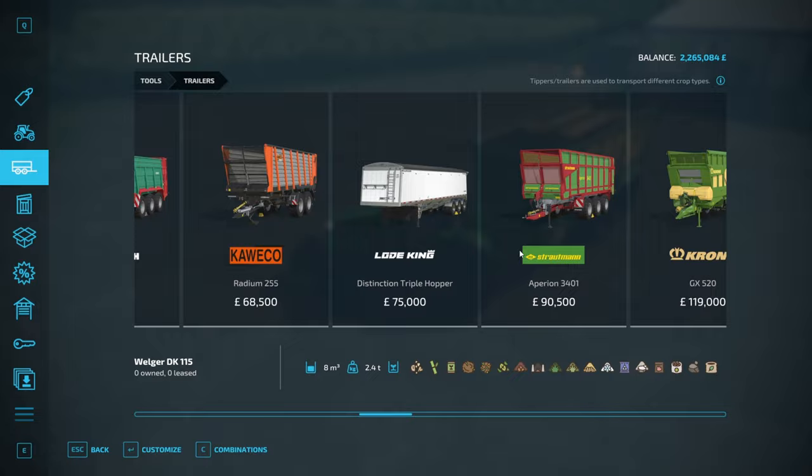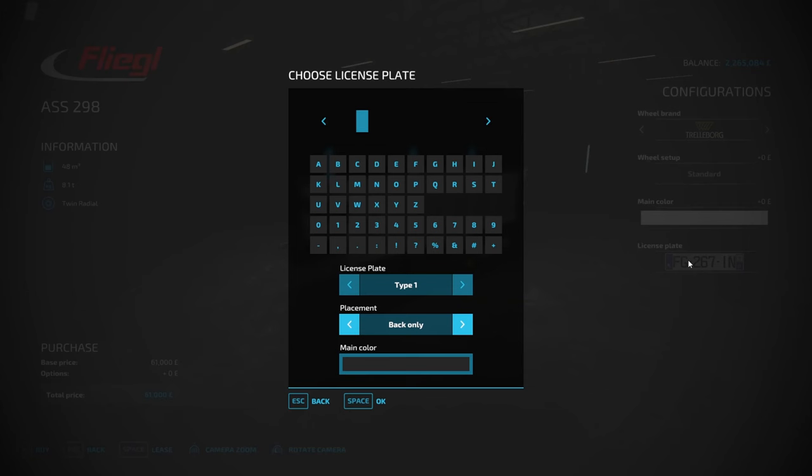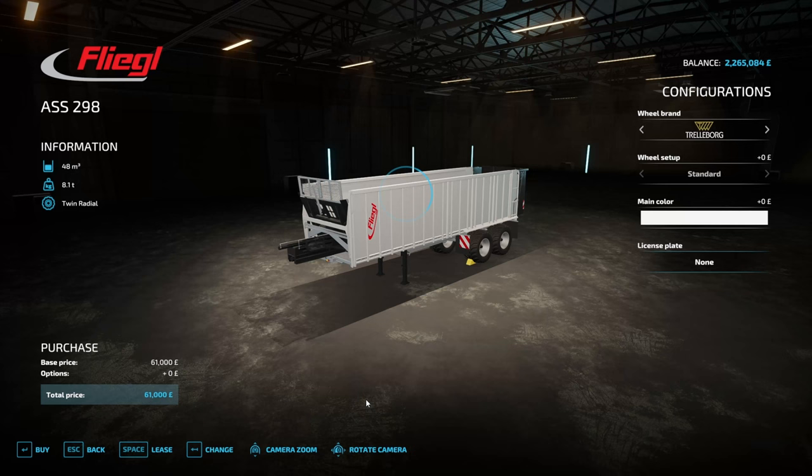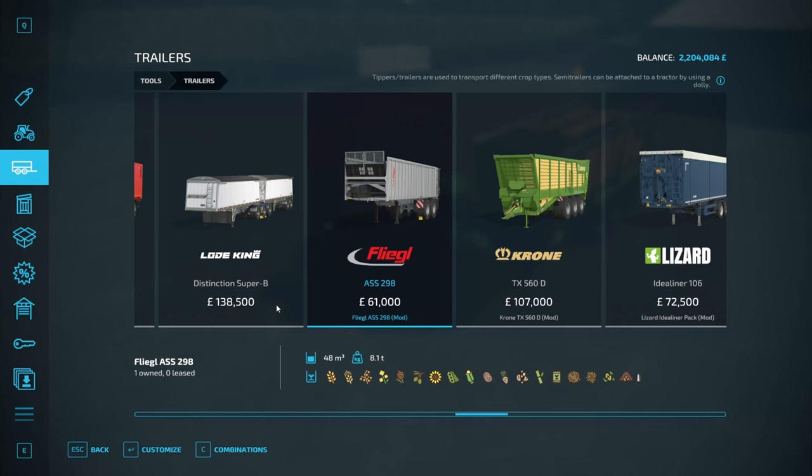So for trailers — I want a trailer for the lorry, which is going to be the Fliegel Ass. No number plate on the back for now; I might add them on later. So that's 60 grand gone.